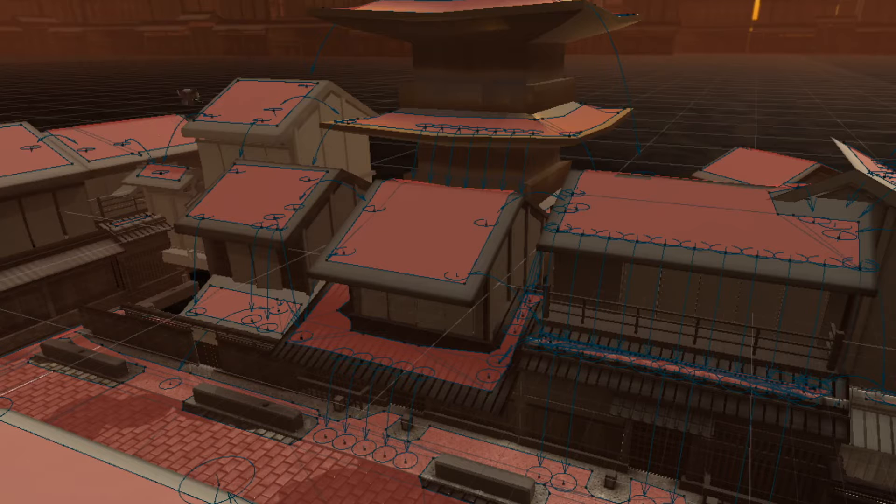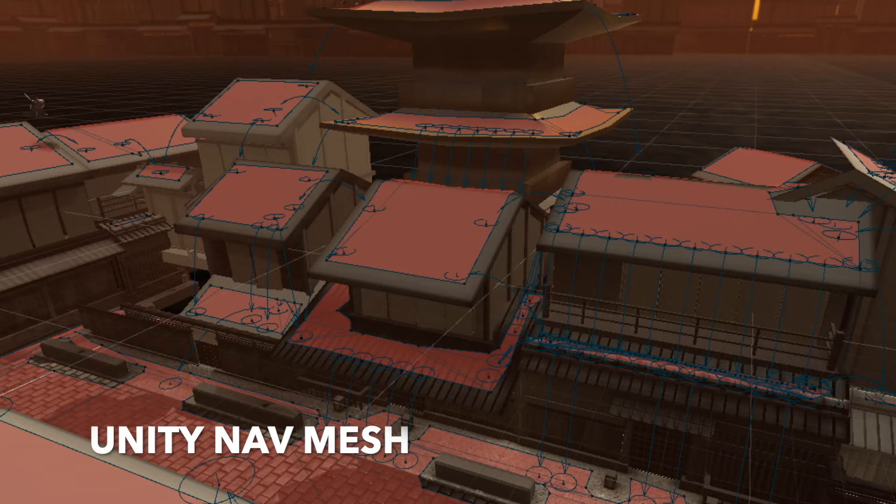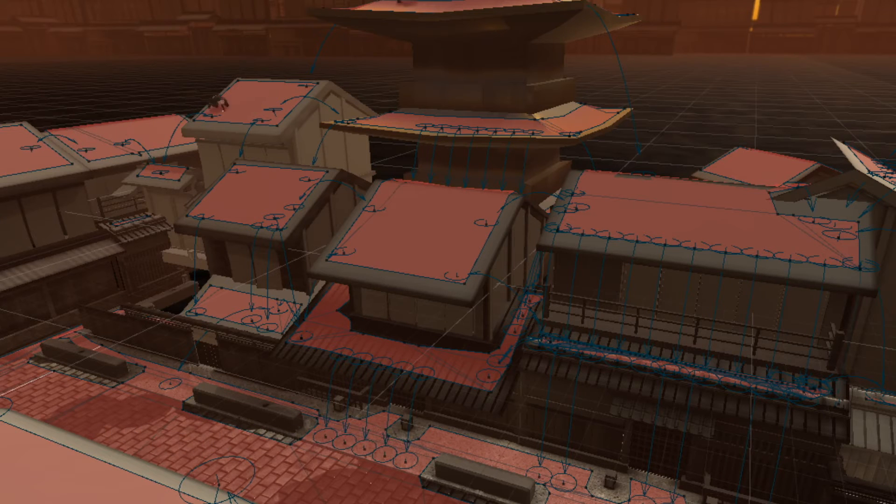Welcome to the second week devlog of Ninja Legends. Here we're going to go through some of the pieces we're putting together for the archery update. We already had enemies doing complex pathing for the base game, but that's taken to an entirely new level with the archery update. Here you can see just a few of the ninjas jumping around the rooftops.